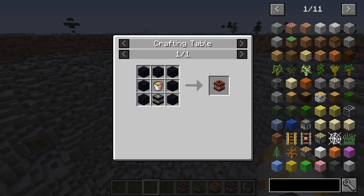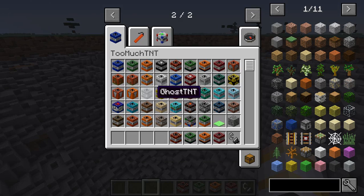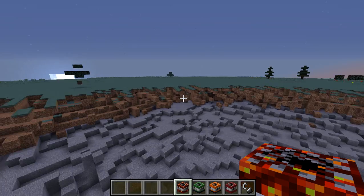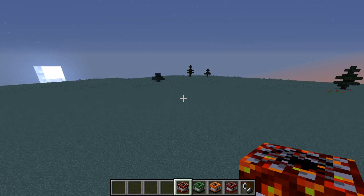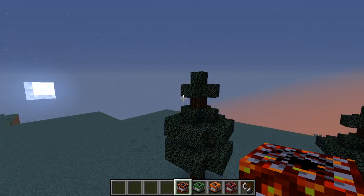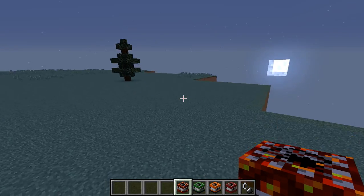Okay, so to make Meteorite TNT you need seven obsidian, one bucket of lava, and one x500 TNT. This is gonna be really bad, probably, because you have to use the x500 TNT to make this. So this must be so bad.